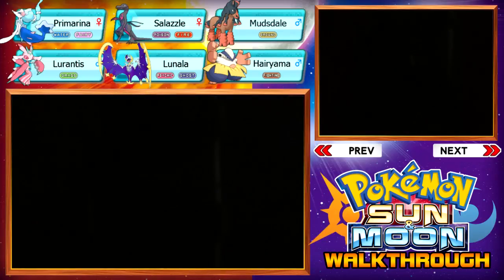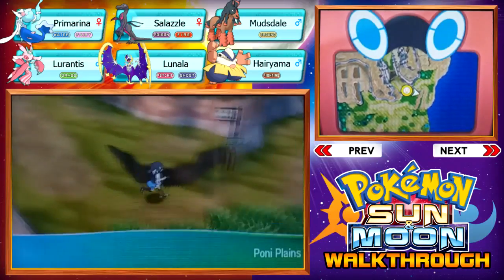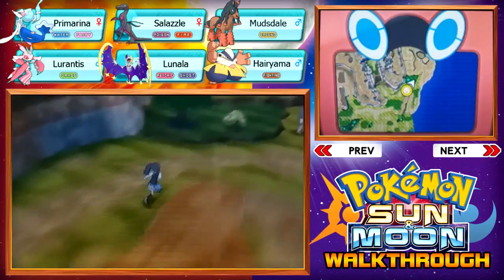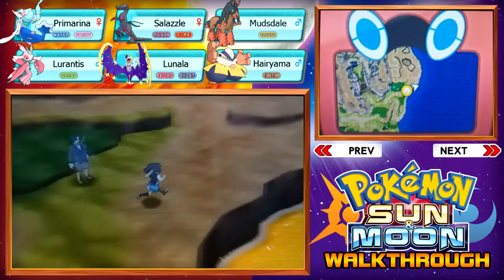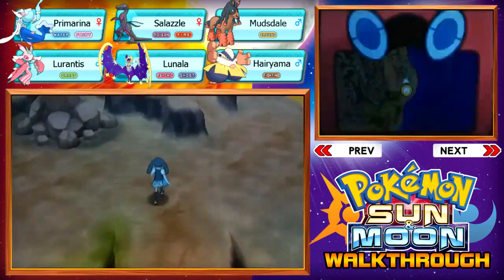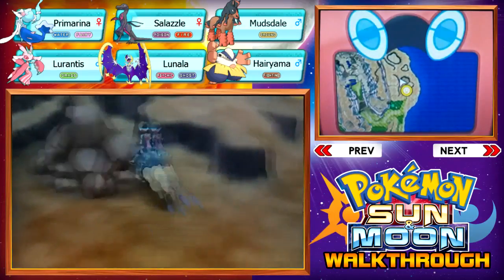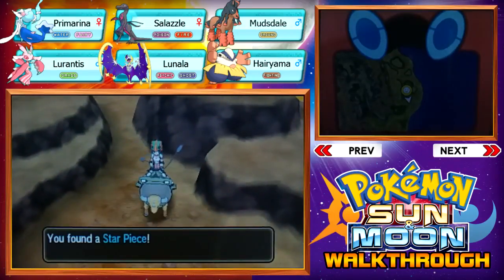I was thinking if I should bring a Raichu or not, but I was like, nah, just bring Lunala with me. We're going to head to the right side, just follow the road. Got some Comet Shard, a Star Piece — I'll take that.